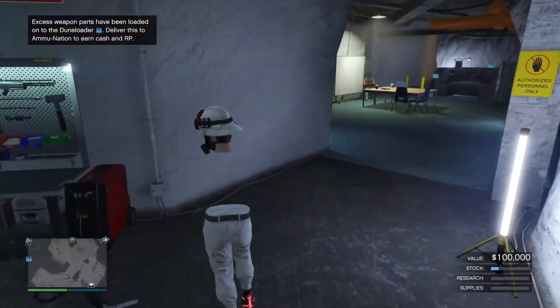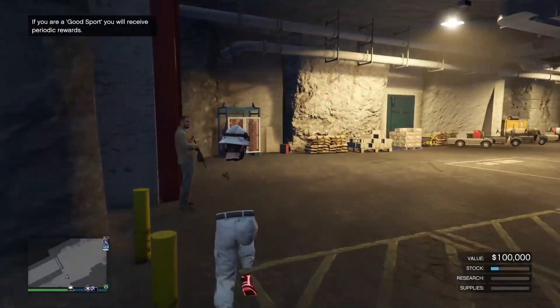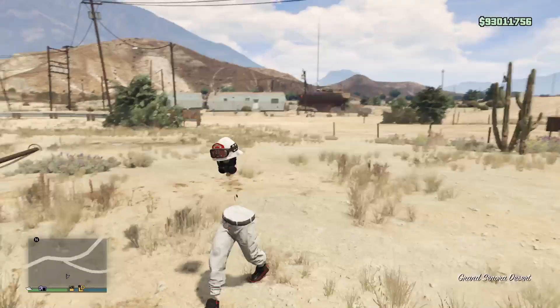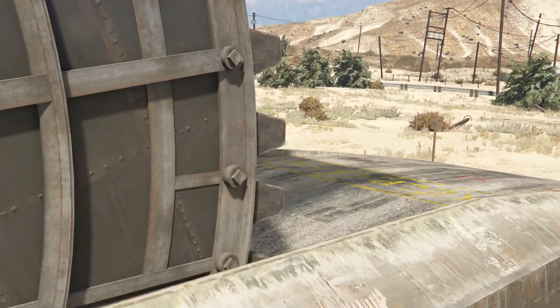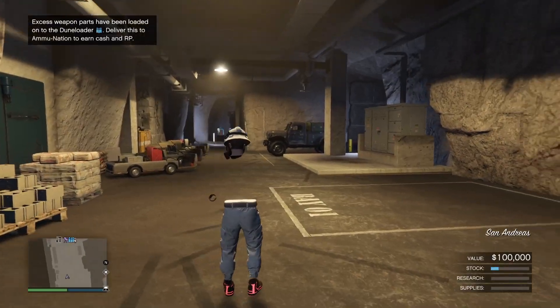Start up an invite-only session. Once in the invite-only session, you'll spawn inside your bunker. Make your way out of the bunker, then turn right back around and enter back into the bunker. Once inside the bunker, exit once again.